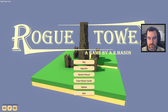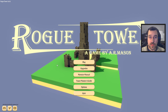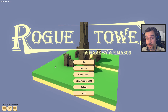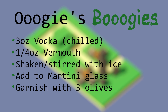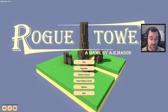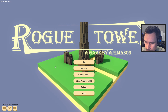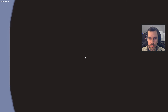Hello everybody, welcome back to Rogue Tower. We are keeping on keeping on here. We've had a couple encounters with Oogie and he has given us the business both times, so we are still drowning our sorrows with Oogie's boogie — a dirty vodka martini. This bad boy's got three olives in it, making it nice and dirty. Cheers.